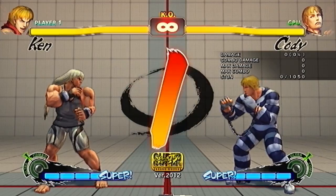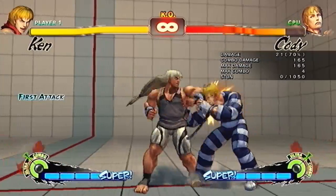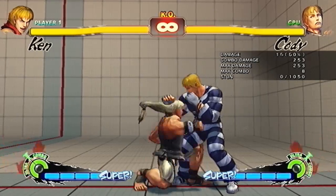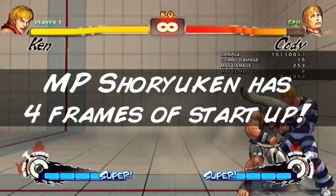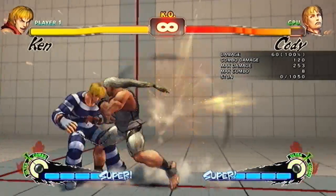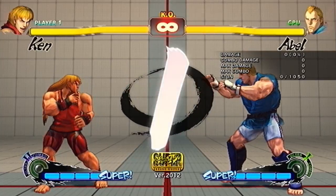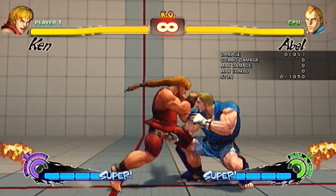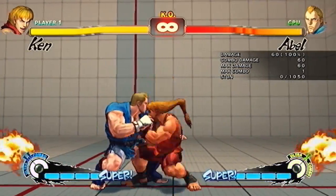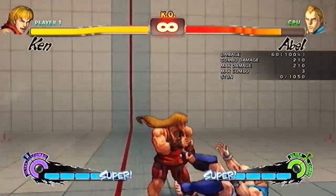While trying to find new stuff for AE 2012, I came up with this thing where Ken is able to combo up to a 4-frame startup move after Light Kick Tatsu. Here you can see I'm trying to do Medium Punch Shoryuken to Light Kick Tatsu to Medium Punch Shoryuken, but it wasn't working — though I did it once. Then I remembered that Light Kick Tatsu forces stand, so I thought maybe that's why. I went in to try it, and boom, it worked.